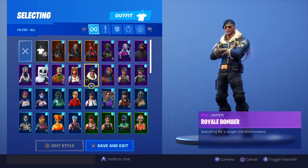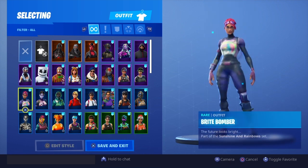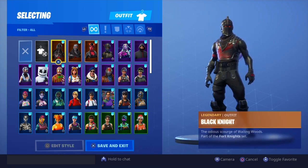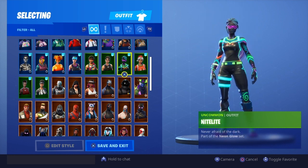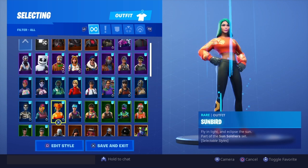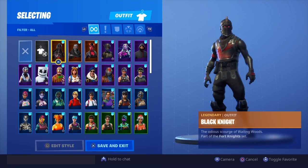Battle Pass skins I did not include whatsoever — so like Royal Knight, Onesie, Black Knight, those kinds of skins I didn't include in the price. For item shop skins it's pretty simple: if it's green it's worth $8 since it's 800 V-Bucks; if it's blue it's worth $12 for 1,200 V-Bucks; if it's purple it's worth $15 for 1,500 V-Bucks; and if it's gold it's worth $20 for 2,000 V-Bucks.